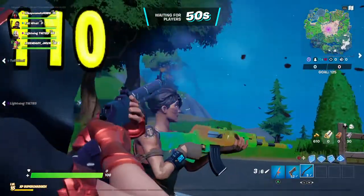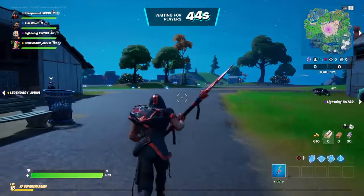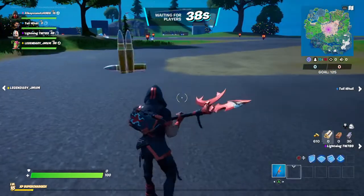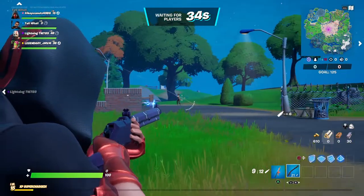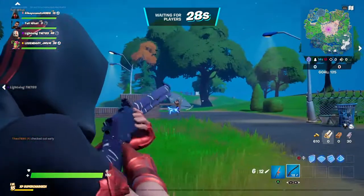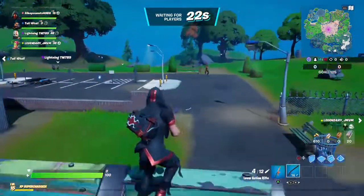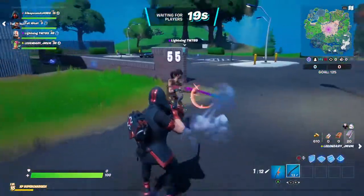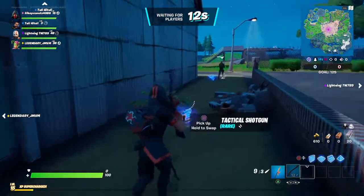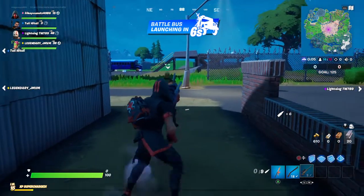Headshots do 110 damage. There's also been two new updates with the sniper. My brother tried it out — the sniper now no-scopes go in a straight line. I'll actually show you with this sniper right here. Ready? You see — it goes in a straight line.